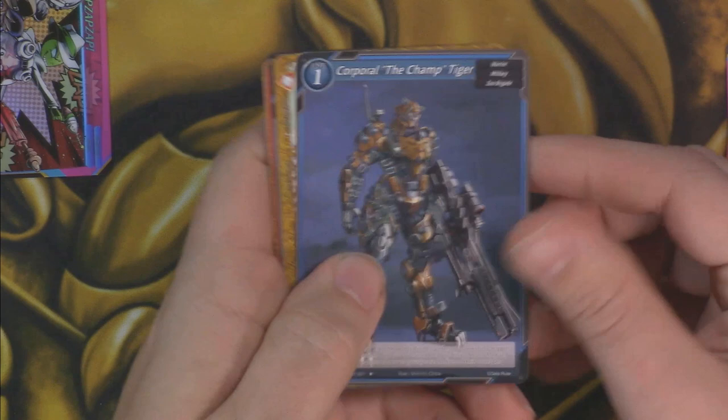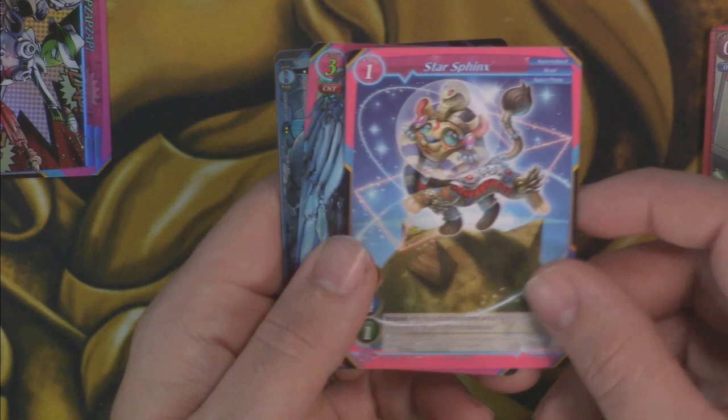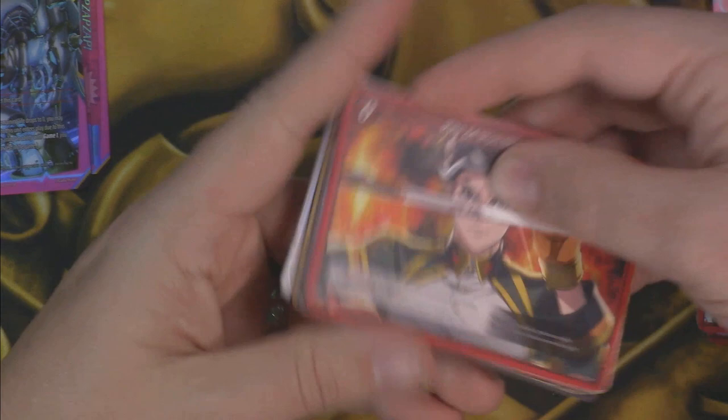Corporal the Champ Tiger, Sharsanas, Divine Shield, Army Magus Jake, Supply Unit Aura Buma, Flame Geyser, Spare, Scare Squad, Shockomorph, Spartan Panzer Marines, another Star Sphinx, and another four-star — we got Space King Arthur of Cosmo Camelot. That's looking pretty sick. And then on the back we got the Buster Clothesline, which is a two-star but foil, so a parallel rare I think.